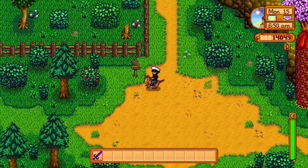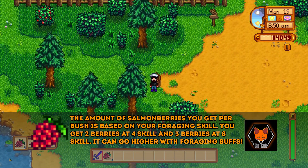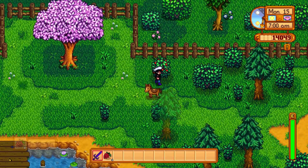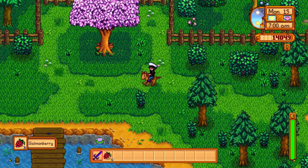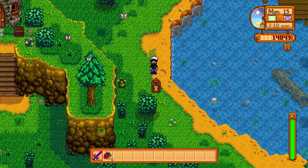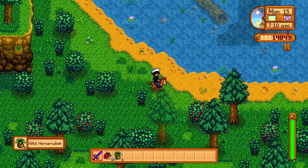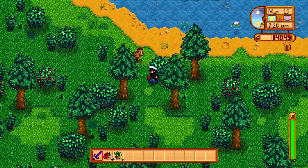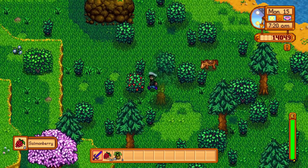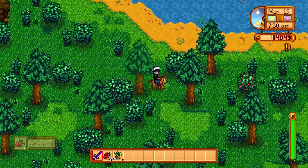The final special condition forage is the salmonberry, which grows specifically in bushes during a limited window: spring 15th through the 18th. They're only worth five gold each, but they give 25 energy each and are extremely plentiful. They're a fantastic source of energy — outstanding in the early game — letting you mine more and chop more wood aggressively as long as you have a supply.